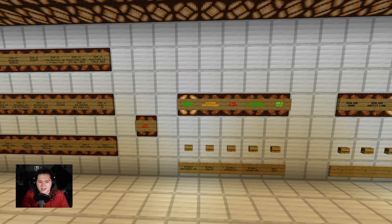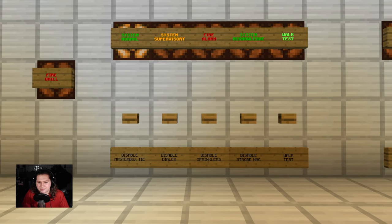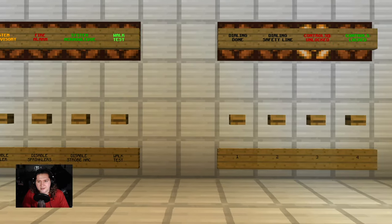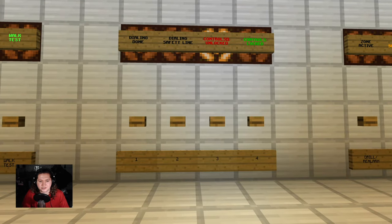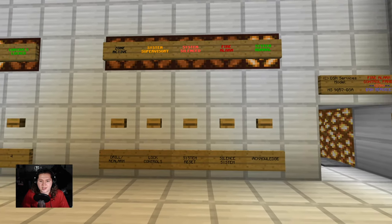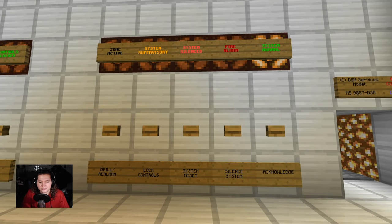Moving along here we have a few of the controls: Masterbox TIE disable, the dialer disable, sprinkler disable, strobe knock disable, and walk test. Continuing on here we have the keypad for the controls because you can actually lock them, which I thought is pretty cool. And next up we have the main controls and indicators here, so we have drill, controls lock, system reset, silent system, and acknowledge.